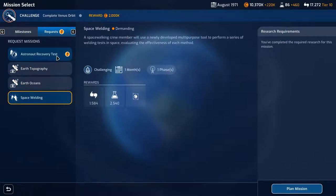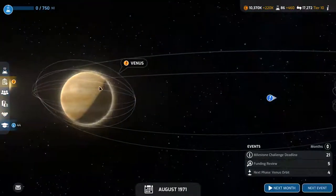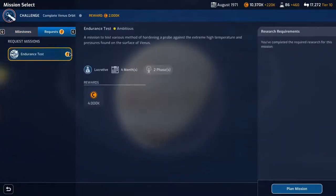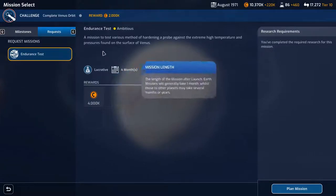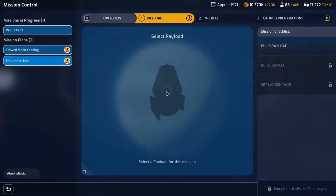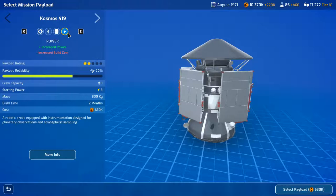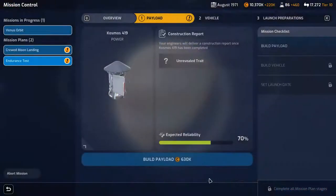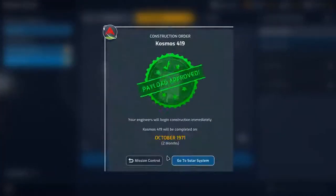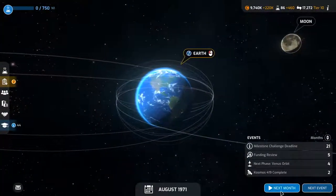We could probably try and grab another lucrative mission or a mission of some sort — astronaut recovery test, earth photography. Anything over at Venus? Endurance tests, 4000 lucrative. Plan mission — give it an extra power, yeah 630 but that's okay. Build the payload, go to solar system, and we shall leave it there for that episode.